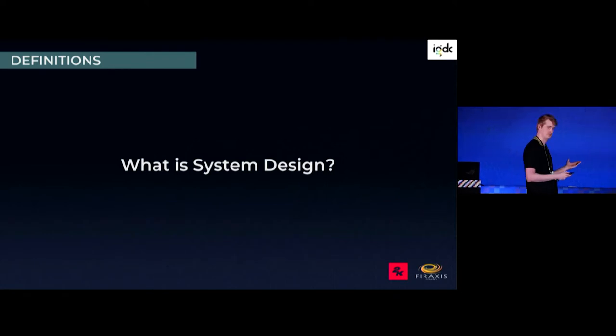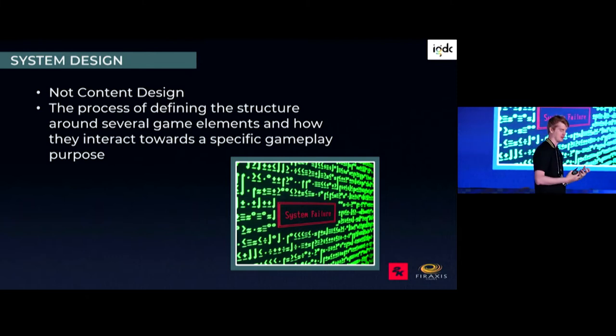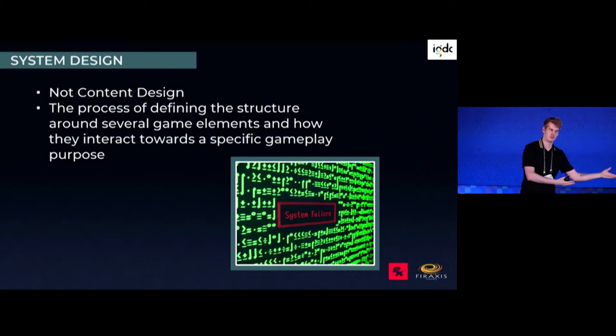So what's system design? We all know the obvious answer is it's not content design. But more granularly, it's the process of defining the structure around several game elements and how they interact towards a gameplay purpose. That specific 'gameplay purpose' part is really important. In XCOM we have a wind system to make flags blow the same way as dust — that's not a gameplay purpose. But if you're making a golf game, how wind blows is a gameplay purpose. That's gameplay system design.